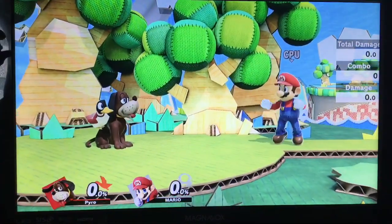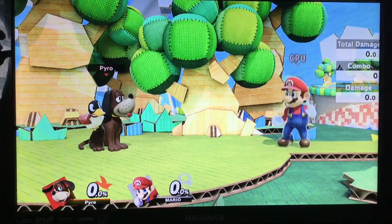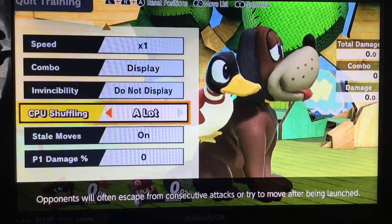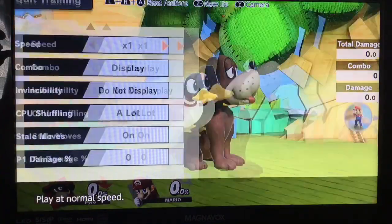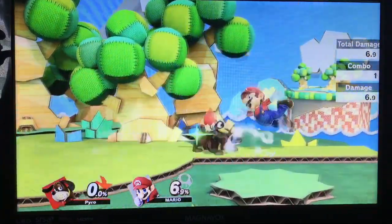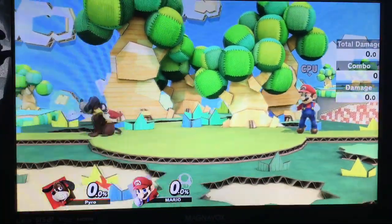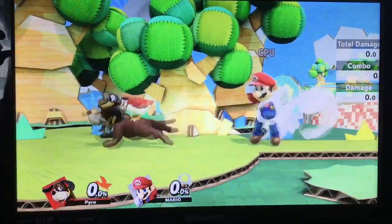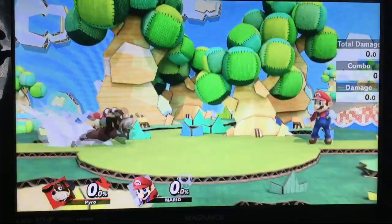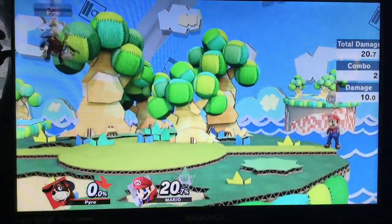First up in the guide on Duck Hunt's normals, we're going over his combo game. There are a lot of small variations but it's a pretty general idea of how everything works. We're on CPU with staling on. Starting with Fair combos — Fair has two hits, a weak hit and a strong hit. Focusing on the strong hit first: you can do strong hit of Fair into Jab, strong hit of Fair into F-Tilt, and strong hit of Fair into Down-Tilt. Those are some 0% combos you can get from landing the strong Fair.